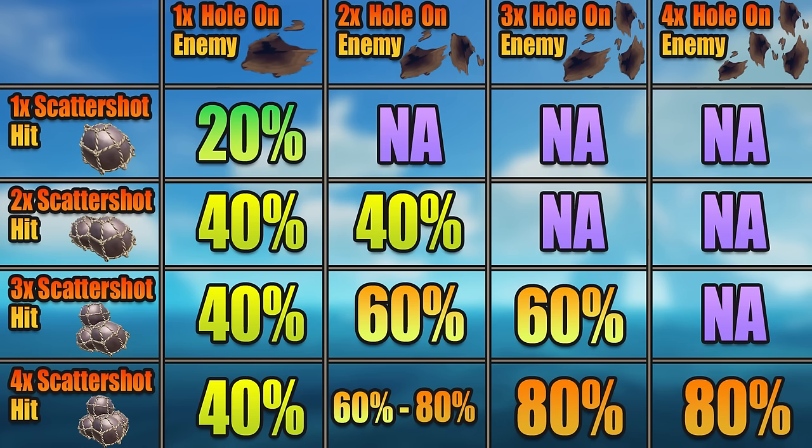Here's a chart I made so you can better understand this. It shows you the potential total hole damage depending on how many of the four scatter shot balls you hit on an enemy boat, and how many holes those shots make every time you take a shot of scatter shot.